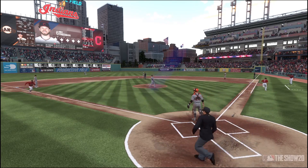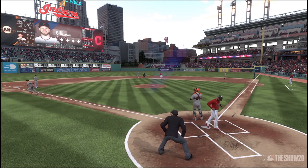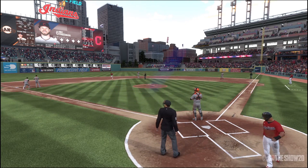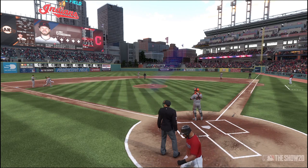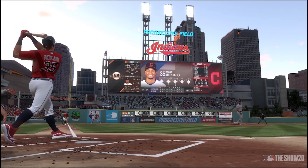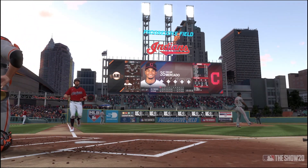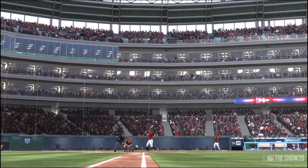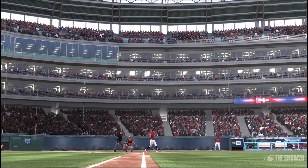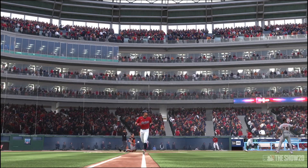It stayed tied until the seventh, when Mike Freeman came through with a big RBI triple to put the Tribe in front. And with the inning still going, Oscar Mercado did damage — swung and hammered it deep left field, gone to the bleachers. We get a second look at that home run from the always innovative first base cam. Five to one, Tribe at that point.